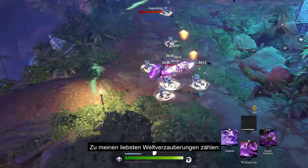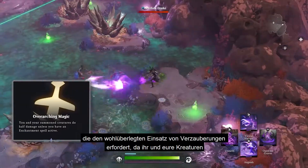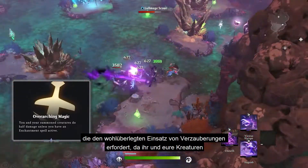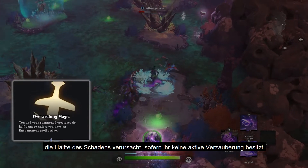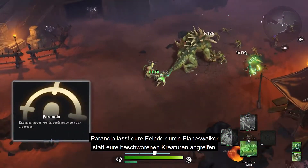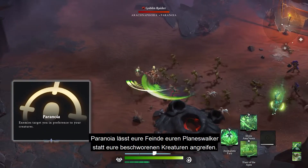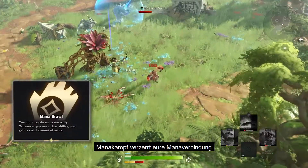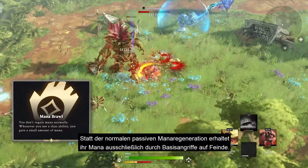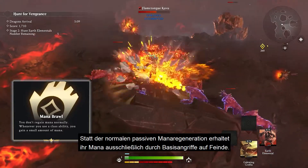Some of my favorite world enchantments include Overarching Magic, which requires thoughtful use of enchantment spells — both you and your summoned creatures do half damage unless you have an active enchantment spell running. Paranoia alters the minds of your enemies so they target your planeswalker instead of your summoned creatures. Mana Brawl distorts your very connection to mana: instead of normal passive mana regeneration, you only gain mana by attacking enemies with basic attacks.